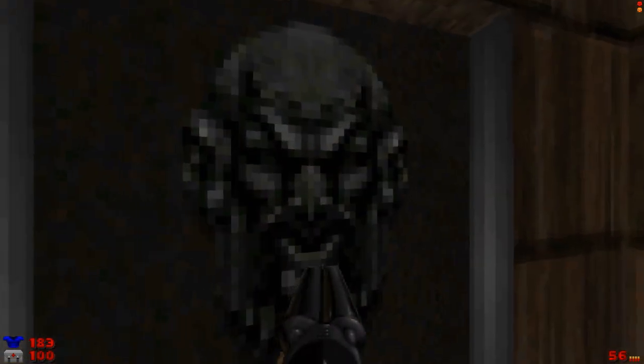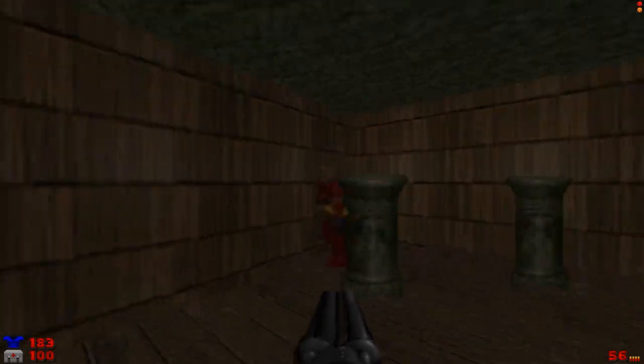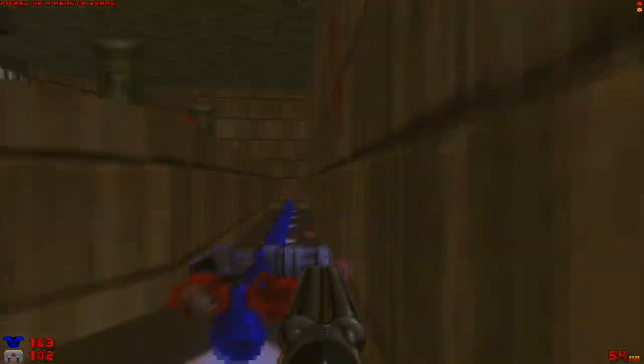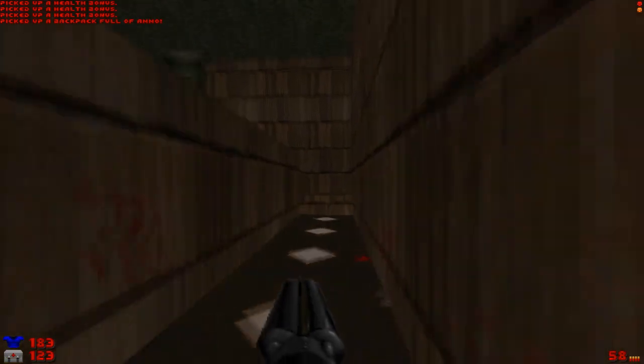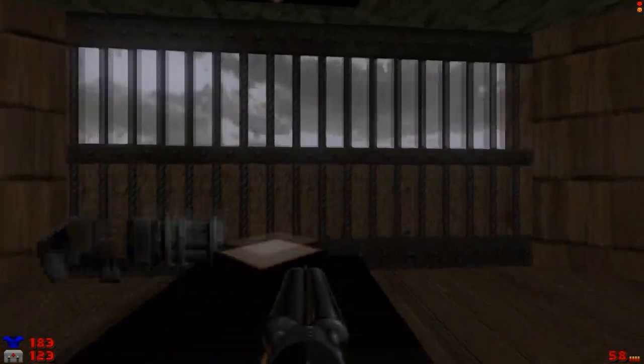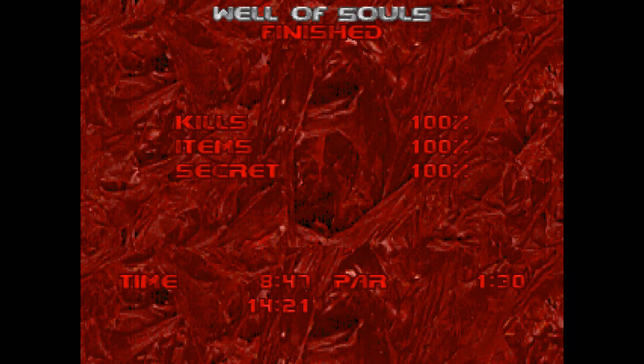Now we're going to flip the switch which will instantly teleport us up here. We'll take all of this health and whatnot. And we should be done — that's the map, all done! 100% playthrough! Hell yes, that was awesome. That was pretty much Well of Souls. I hope you've enjoyed me playing through this map. Up next we're going to be tackling Aztec.